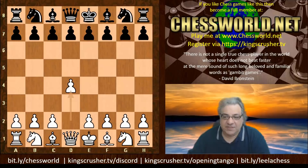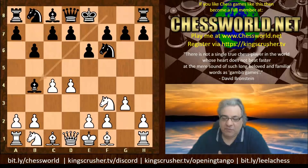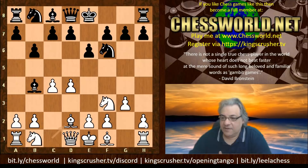So d4 we have Nf6, Nf3, e6, c4, b6. This is Queen's Indian territory and we have this Bb4 check — this disruptive check to get white to play Bishop d2.